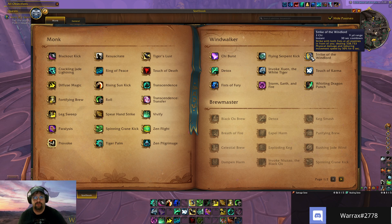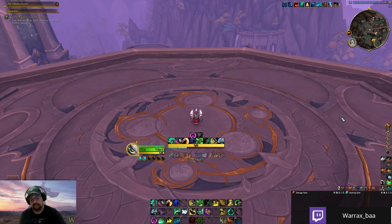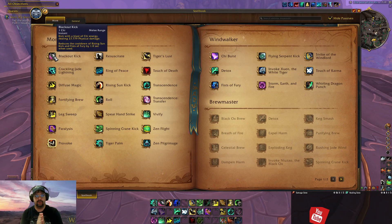Strike of the Wind Lord is your most powerful chi spender right now. It has a 30-second cooldown, costs two chi, strikes with both fists, and at my current stats it's doing almost 340,000 damage. It reduces movement speed by an additional 50%. Through talents like Gale Force and Communion with Wind it gains even more power. If it's up and you have two chi to spend in either single target or AoE, this is how you want to spend it.